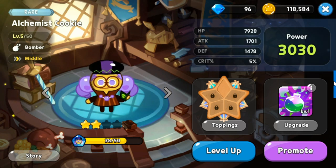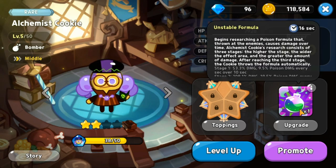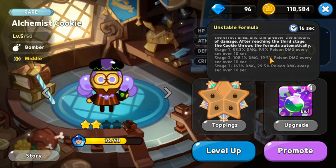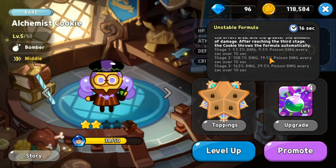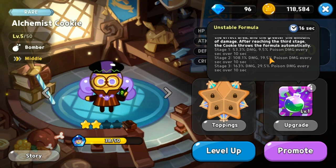At rank 8 for middle cookies is Alchemist Cookie, a rare bomber class. Her skill Unstable Formula deals poison damage over time with the area widening at higher stages. The problem is her long cooldown and slow action speed. There is a better cookie for poison damage over time.